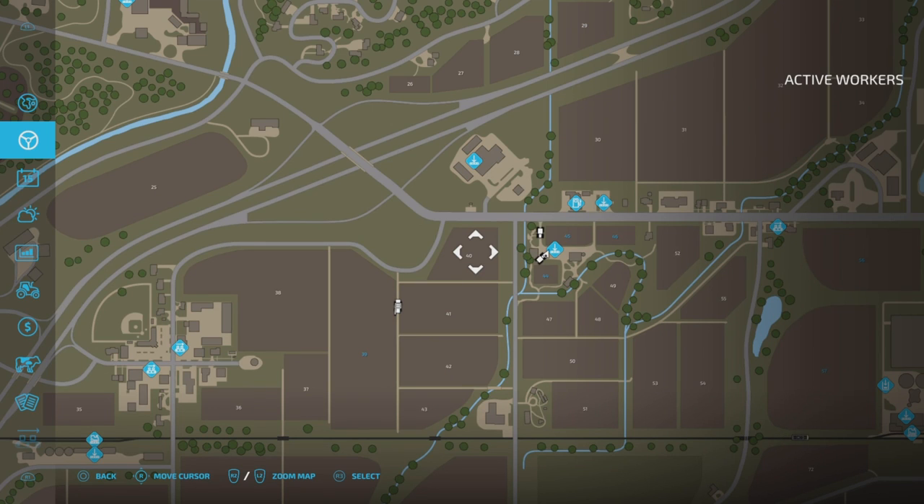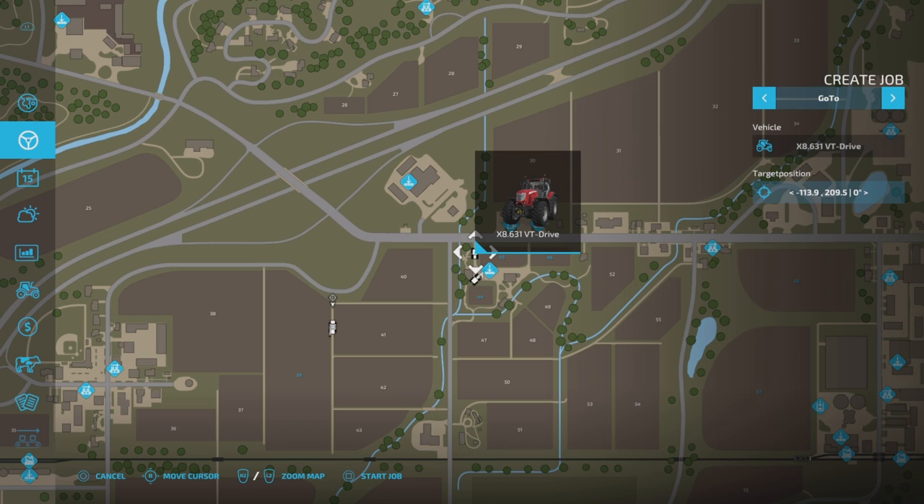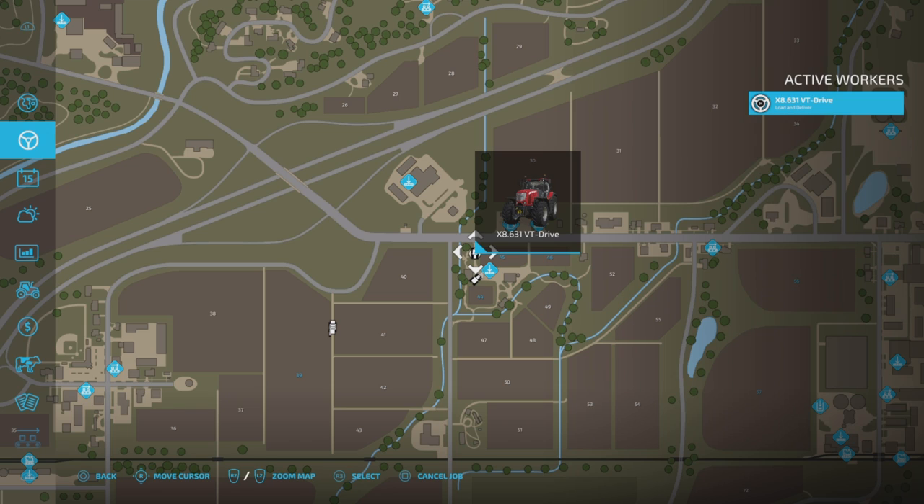I'm going to go back into this menu, click on the McCormick, create the job. We want 'load and deliver.' Loading station — I've got wheat in there now because I used everything I had. So we're going to go to our silo, collect wheat, and go to the unloading station. I set it up as Johnson's Farmer's Market — looping. Actually, if I leave it on looping, it'll bring the tractor back to here. And start job.